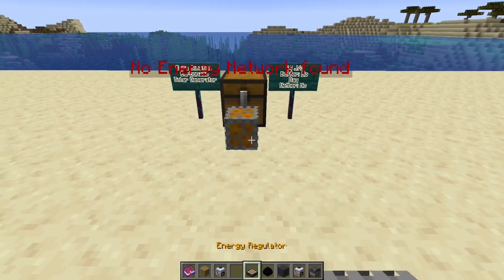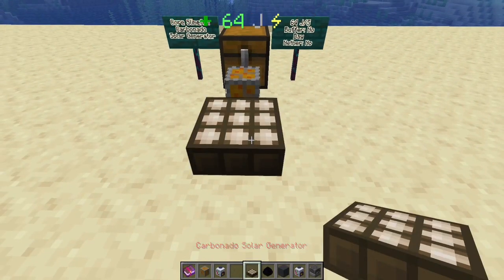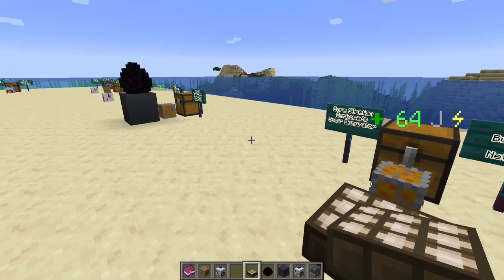Back in core Slime Fun, moving up on the solar generators: the carbonado solar generator. This requires four advanced solar generators — effectively 16 basic generators. It generates 64 joules per second but has no buffer, works only in the day, and will not run in the nether. It's part of stepping up toward some of the deep core power requirements.